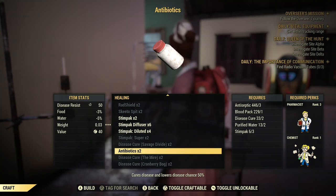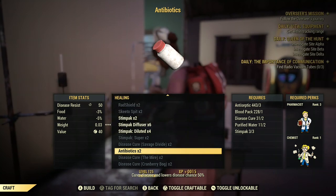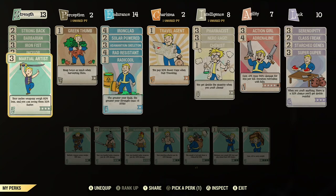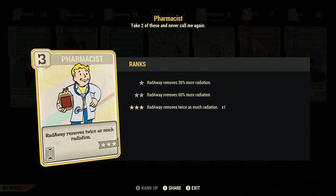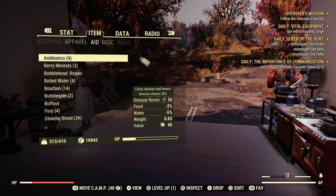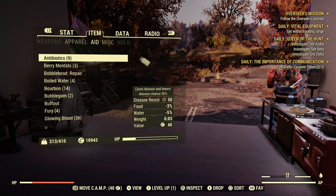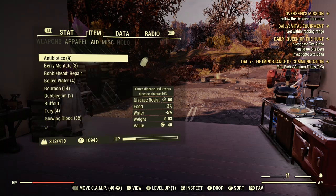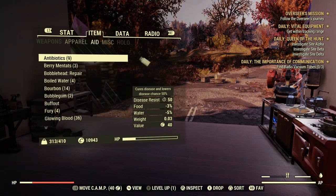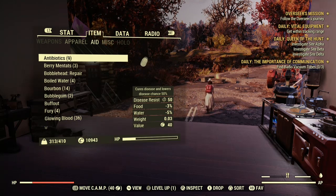You'll also need Pharmacist rank three, and you need Chemist for these antibiotics. Pharmacist rank one makes Radaway remove 30% of radiation, rank two is 60%, and rank three makes Radaway remove twice as much radiation — so it's really good. With Chemist and Super Duper, I made nine antibiotics just by getting enough Disease Cures. It's really worth it to invest in the Green Thumb perk, Chemist, and Super Duper.